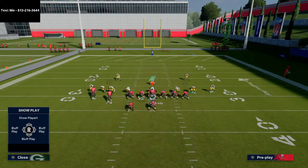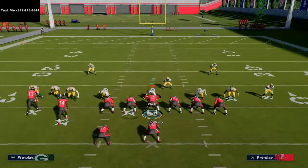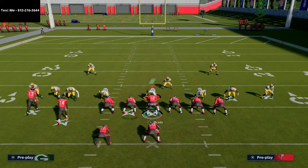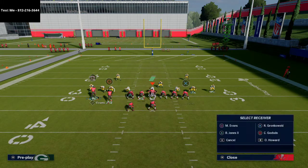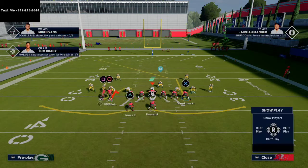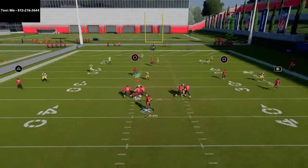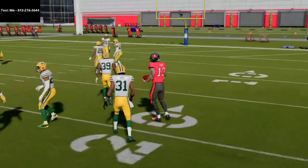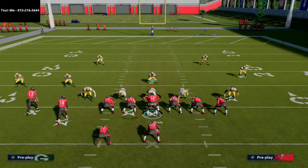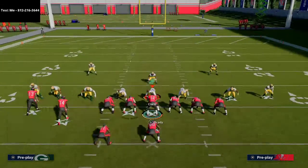I want to give you a couple of other options. You can take Godwin and put him on a hitch on the left side, then motion Mike Evans across — his route is a little bit deeper. When you motion-snap him, see how he waits and then goes out on his route into a unique area of the field. This beats Mabel coverage and also beats man-to-man coverage; those little underneath hitches are going to get underneath everything.